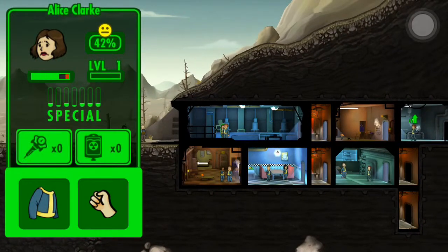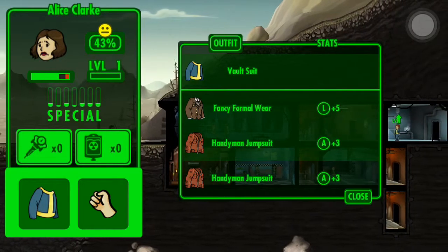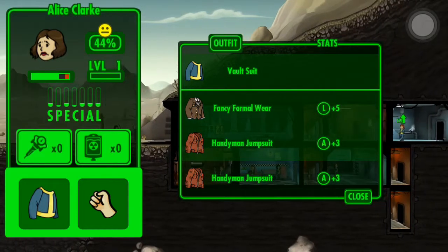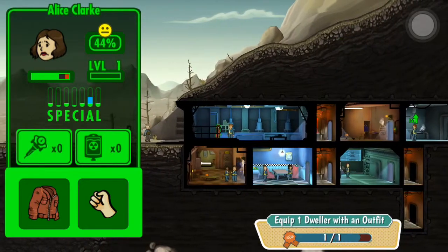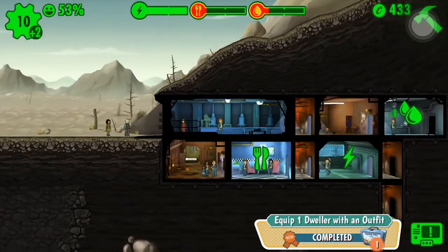She doesn't look very good, so let's give her a stim pack. Fancy wear, handyman jumpsuit, fancy formal wear — I'll give her that. Equip a dweller with an outfit, okay.